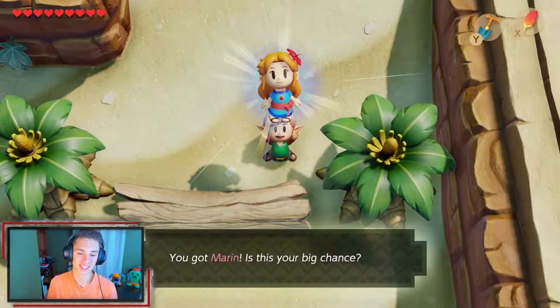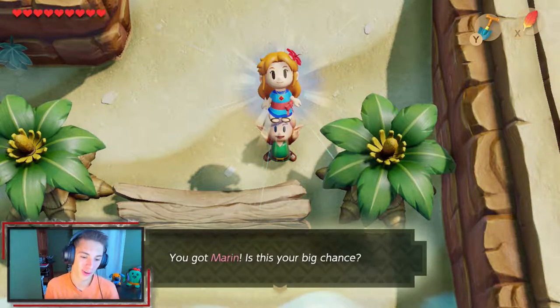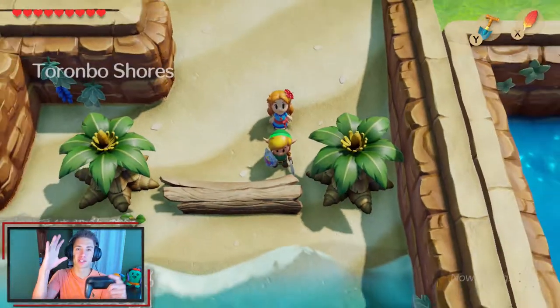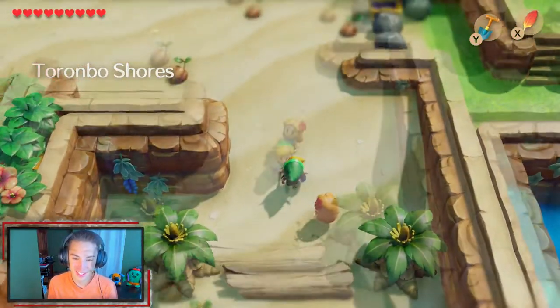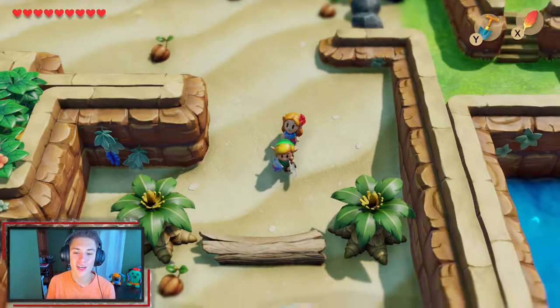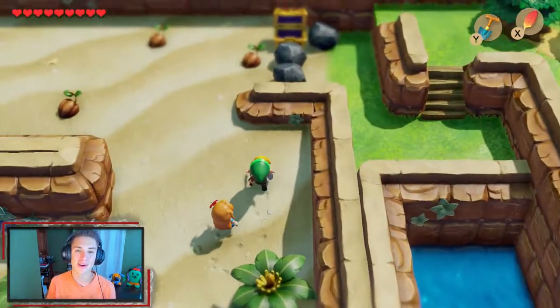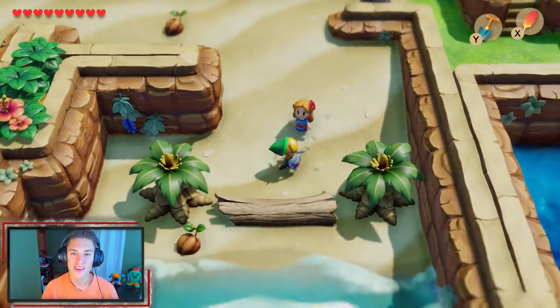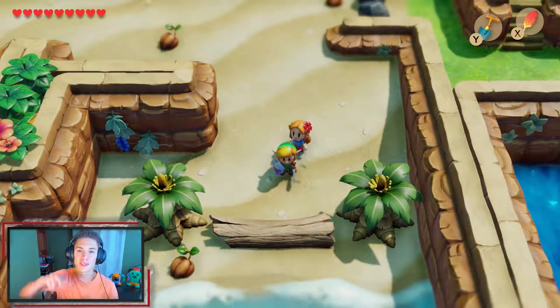She's flirting with Link and then just says 'alright let's go see the walrus' — that's your big chance Link! But guys that is going to be it for today's episode. If you enjoyed the content don't forget to smash that like button, and if you're new subscribe to the channel. Next episode we're taking Marin back to the walrus and unlocking the next part of the main mission. Thanks for watching, see you on the next one!